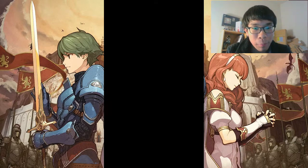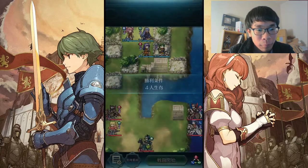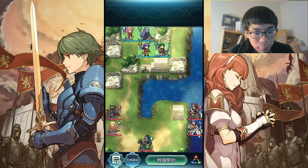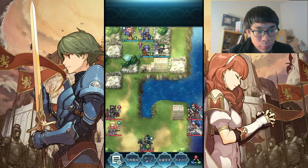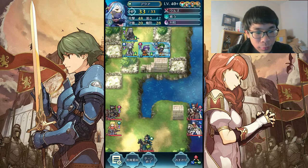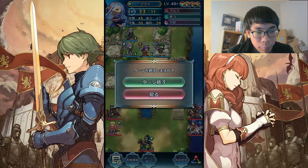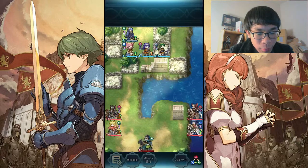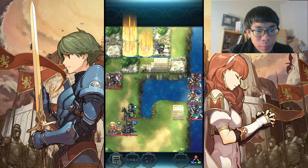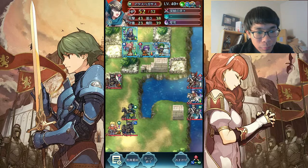So let's go right in. This map is actually pretty tough — took me a few tries. You just gotta be careful and take advantage of these defense tiles when you can. Yeah, you want to be really careful because on the left side, all these armors with Armor March are showing up, and Wary Fighter with mages behind them. And on the right side, we have a bunch of flyers, some with guidance and whatnot.